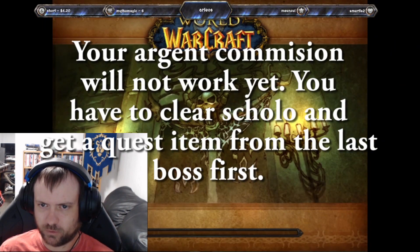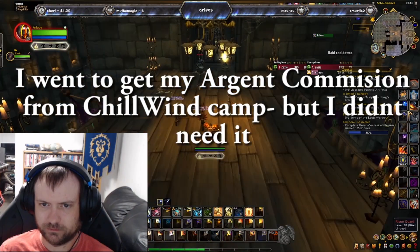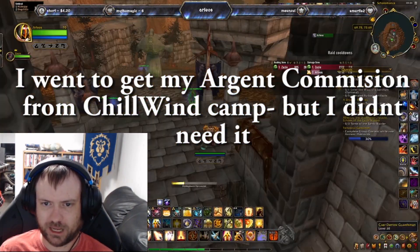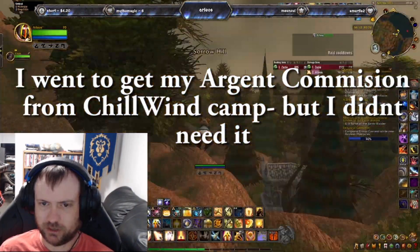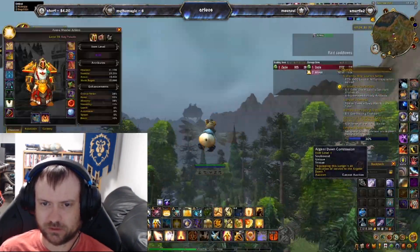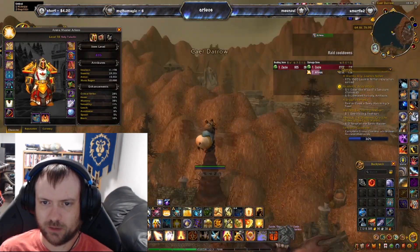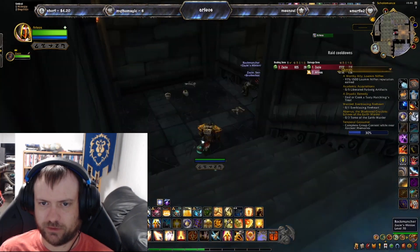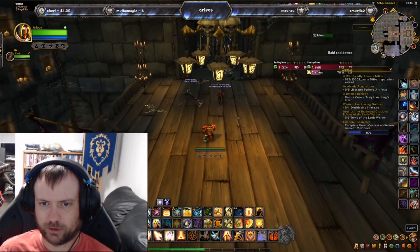Your Argent Commission will not work yet, so you're not able to collect Scourge Stones. I thought I needed it first, so I went back to Chillwind Camp and got it — but you actually need to unlock a quest by killing the last boss in the old Scholomance before you can actually loot them. So even though I had my Argent Dawn Commission on, they were not lootable. You are going to have to make another trip.